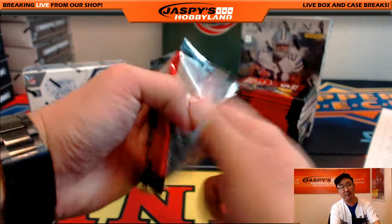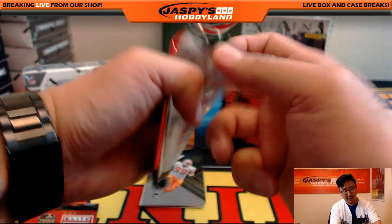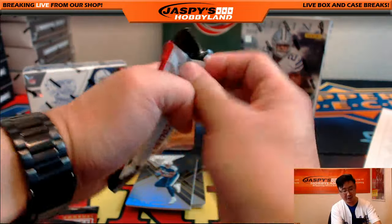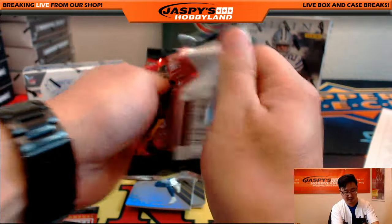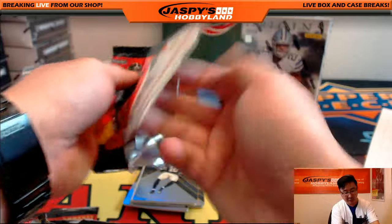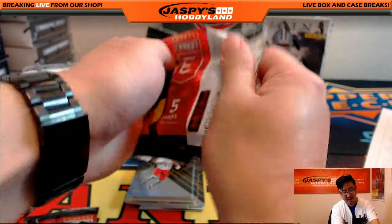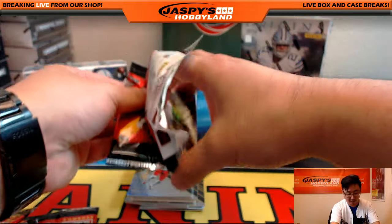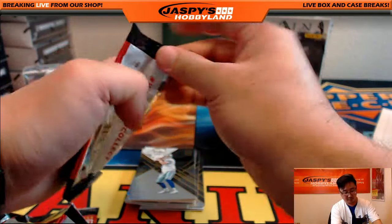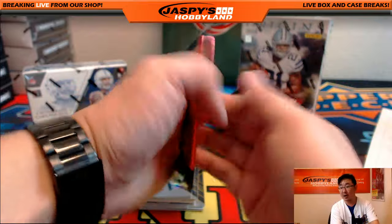Let me open up all these packs first and go from there. We have another mixer — another eight-box mixer on the website, jaspishobbyland.com. Same price, so check it out. Plus other stuff as well — baseball, basketball, Immaculate Basketball, Immaculate Baseball random teams. We even have some hockey, some soccer — all sorts of things.